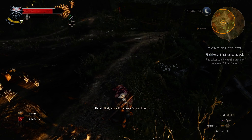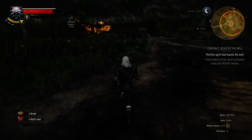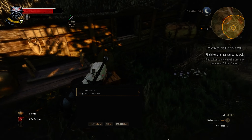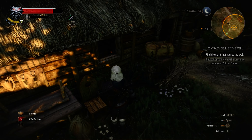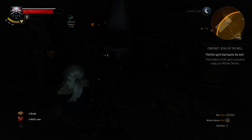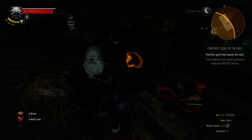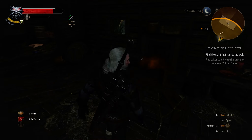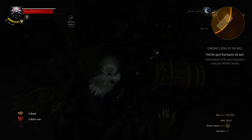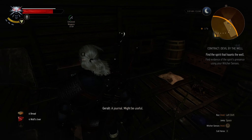Bodies dried to a crisp. Signs of burns. Sheep skin. There's not much in here. Your silver is probably going to be useful — more than likely for crafting something such as a weapon. A journal might be useful.